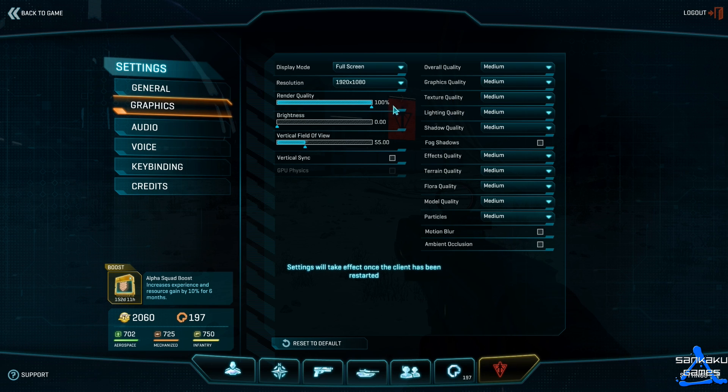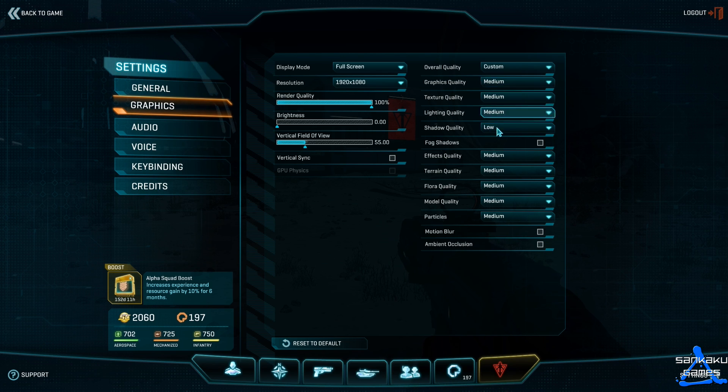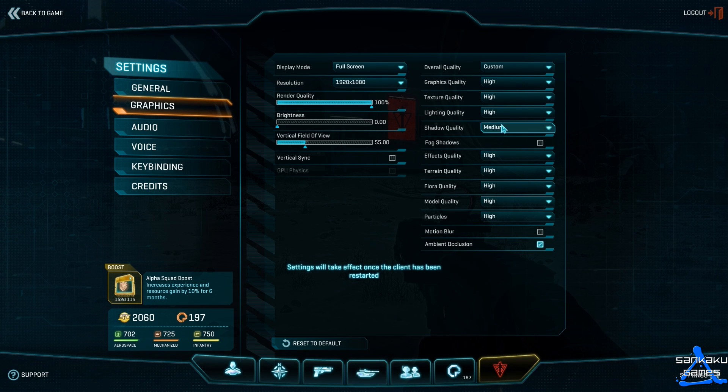Work your settings down one at a time. One of the first things to work with is the render quality. Put down your render quality and see how the textures and rendering look for you - whether it's good enough. If you don't want to sacrifice the render quality, put it back up to 100% and then work on the other settings. Drop the shadow quality down one level: if you're on medium, knock it to low; if you're on high, knock it down to medium.